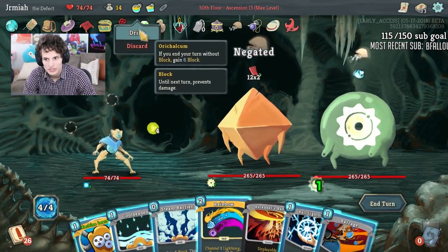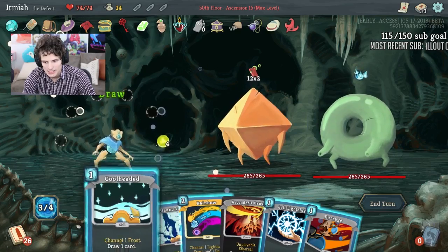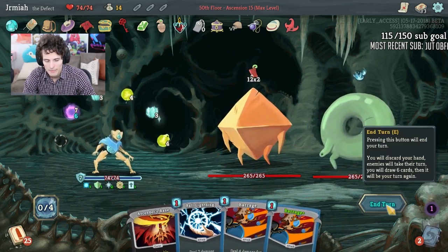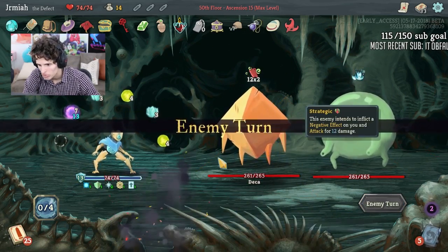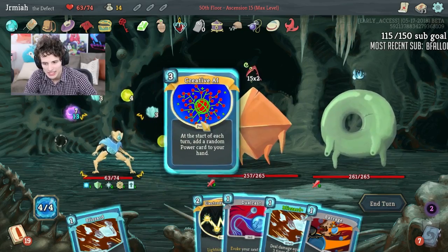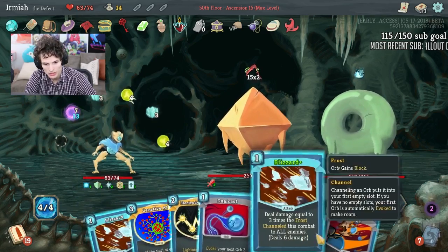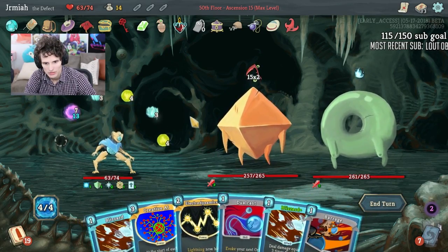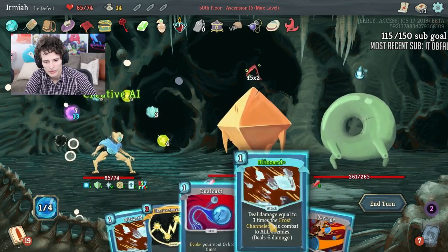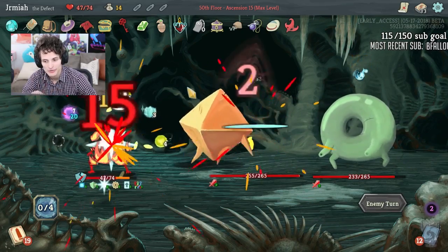Let's get the dexterity pot out, the thorns out, the artifact out — easy peasy. Machine Learning. Let's get Cool Headed — we're already taking damage unfortunately. Alright, that should be the only damage we take. It only goes up from here. We want to get this out ASAP but we also don't want to take that much damage. Actually I said that was the only damage we were going to take — I was wrong. I think Creative AI is more important than Electrodynamics because hitting all enemies is nice, but this could give me more power.